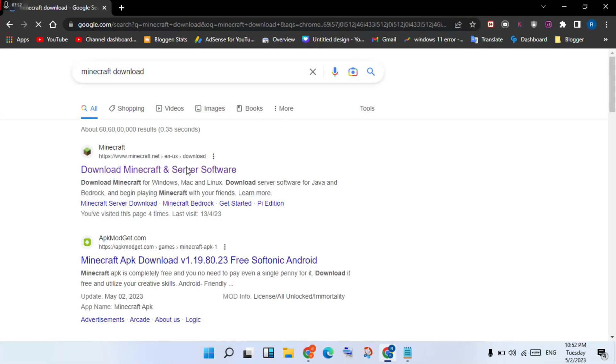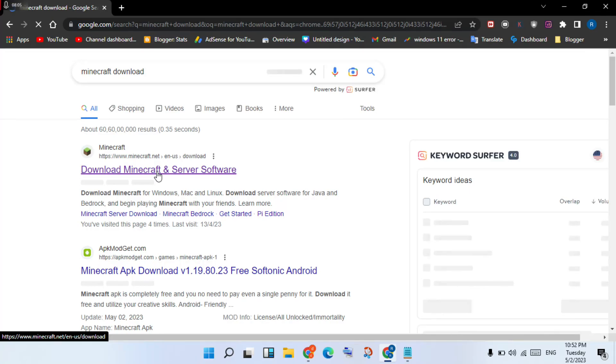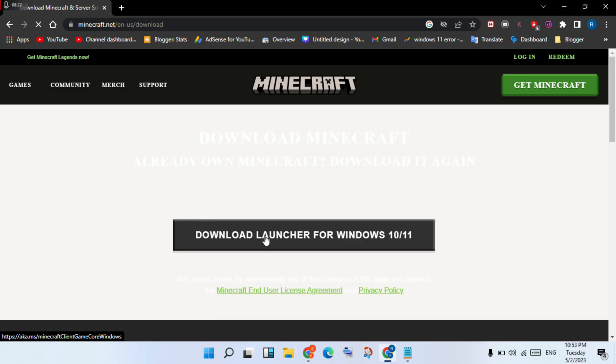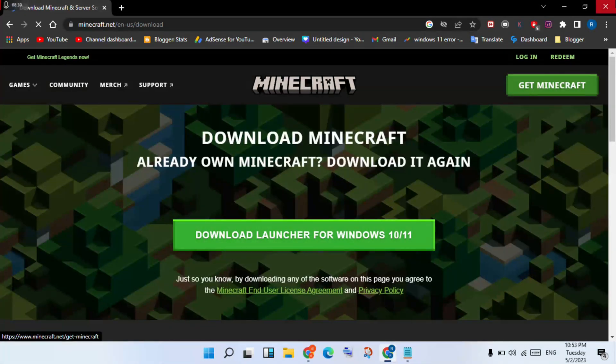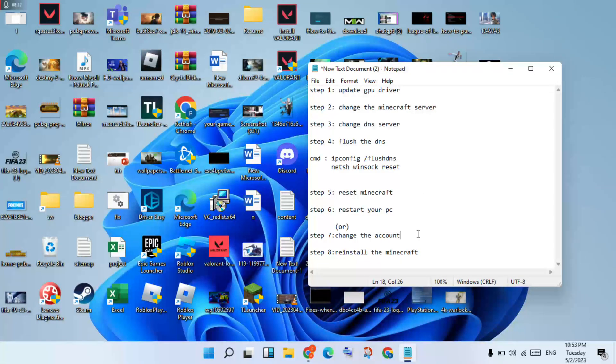Find the Download Minecraft and Server Software section and click to select it. Download the launcher for Windows 10 or your Windows version and install it on your PC or laptop. Then log in to confirm the error is fixed. Thank you for watching.